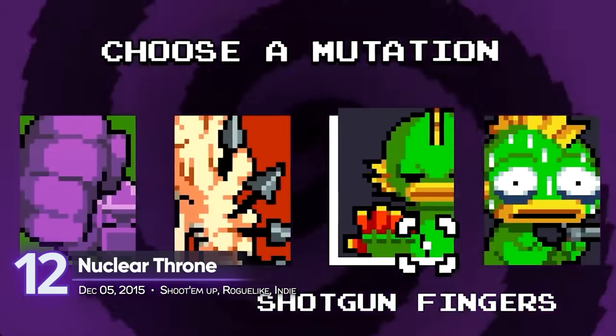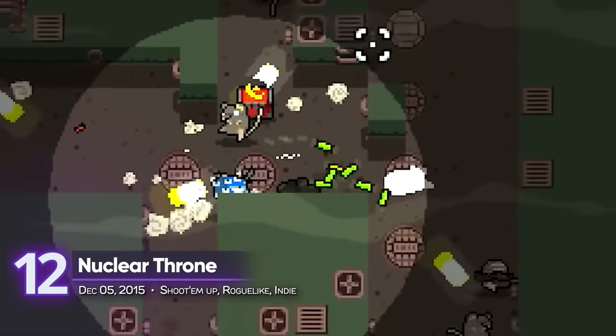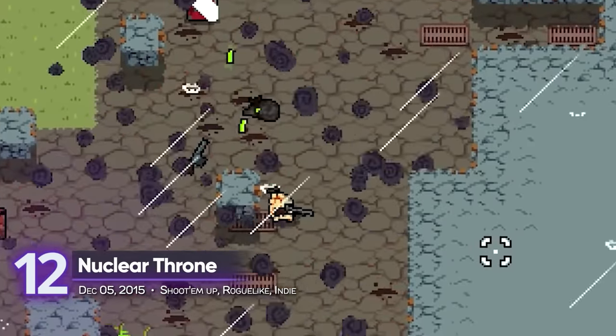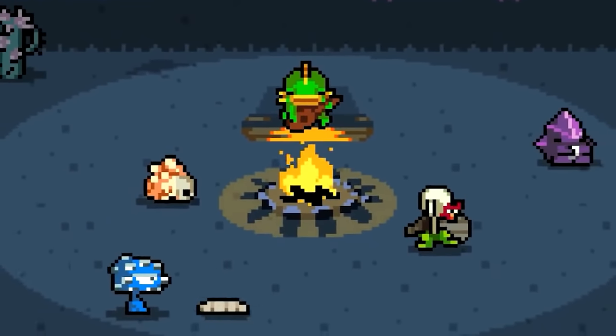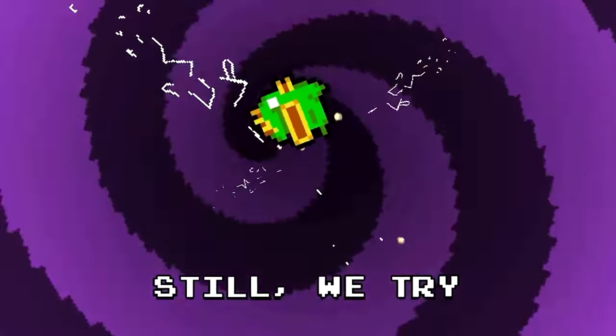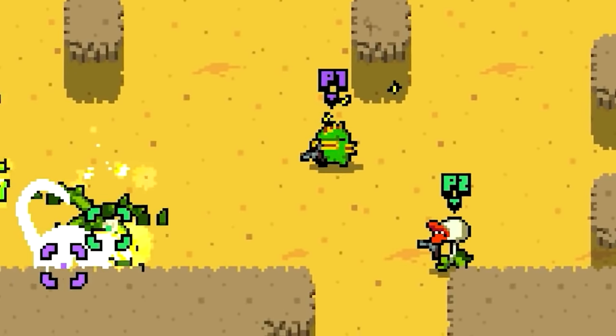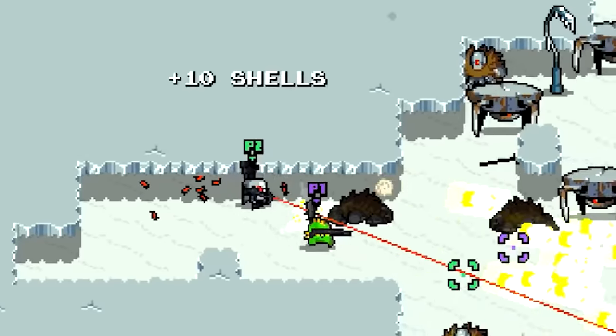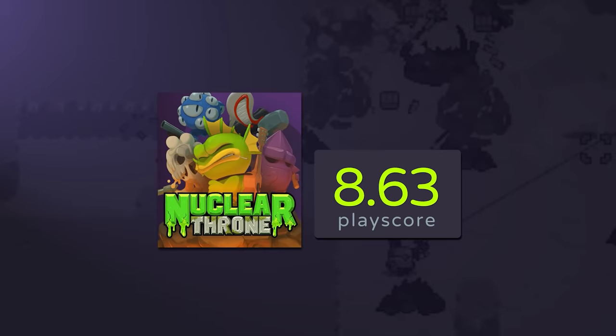12. Nuclear Throne. Vlambeer's top-down shooter is a prime example of life finds a way, packed in a hilariously grotesque experience. In a world where humanity no longer exists, mutated limbs and radioactive wastes are an everyday sight. Two players can work together to survive the post-apocalyptic wasteland and become the kings of their domain. A playscore of 8.63.